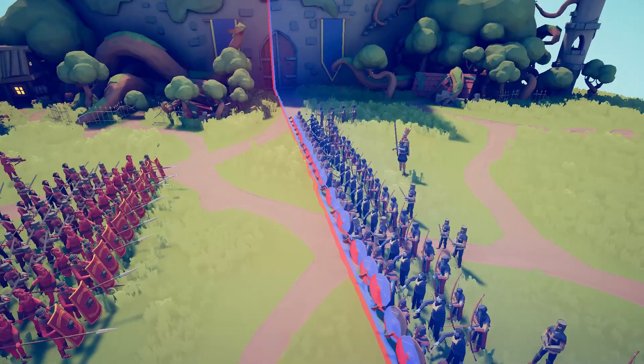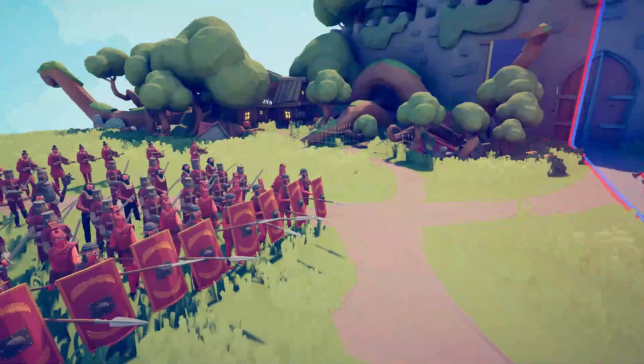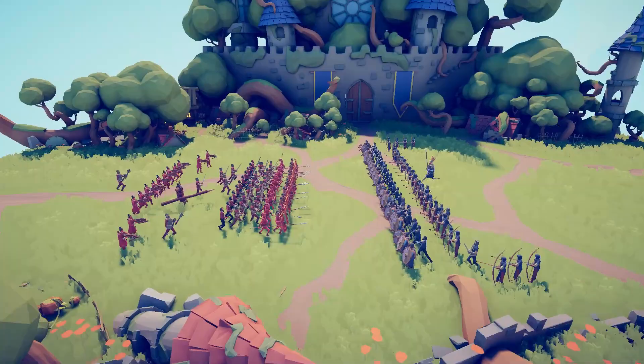Welcome to the Battle of Hastings. To your right is the army of the English, the Anglo-Saxon — the blue army. And then the red army is going to be the Norman invaders led by William of Normandy. Let's dive in and get a juicy battle going.